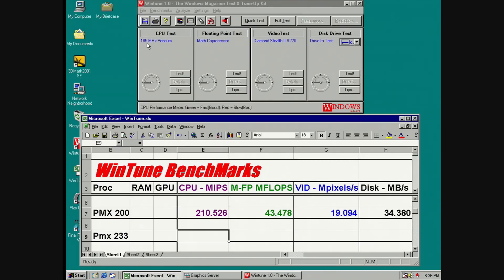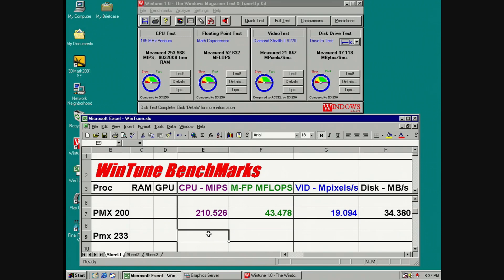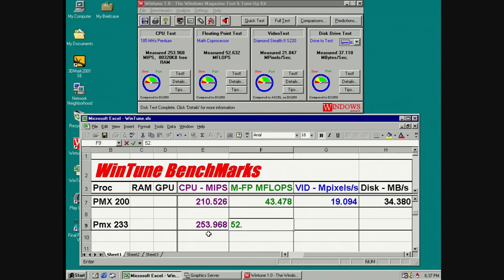Boot up seems a slight less choppy. You can kind of tell how a computer's running by the way the hard drives click back in these days. Now it's reporting 185 megahertz Pentium. WinTune results: we gained about 43 points in the main MIPS, almost 10 points in the FLOPs, about 2 points in video, and disc is up to 37.